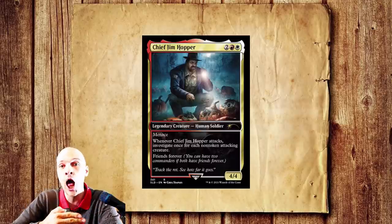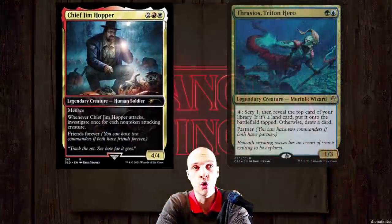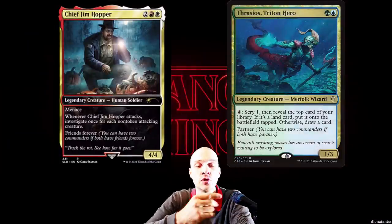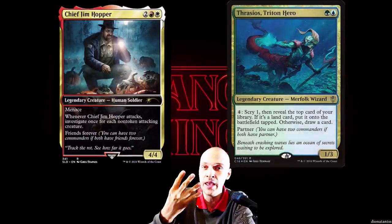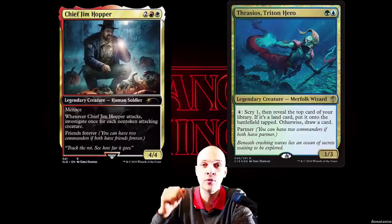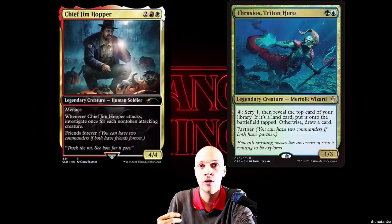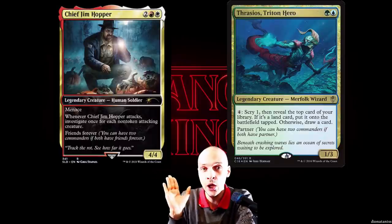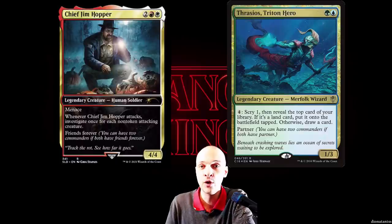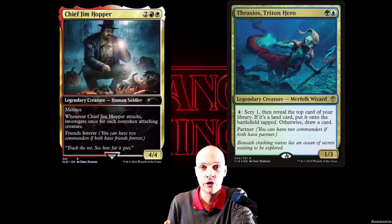He's basically creating a lot of card draw. I actually think Jim is quite strong. Let's compare him to Thrasios: blue-green, 1/3, pay four, scry one, reveal and potentially put it into your hand or land into play. While Jim is gonna be two mana, draw a card, and if you're attacking with a lot of creatures you get a lot of clues, so you can really pump mana into him for card draw.